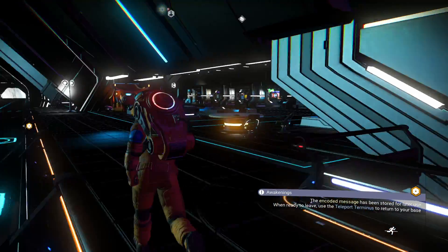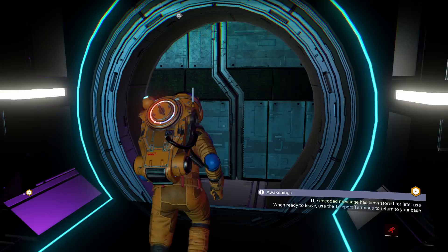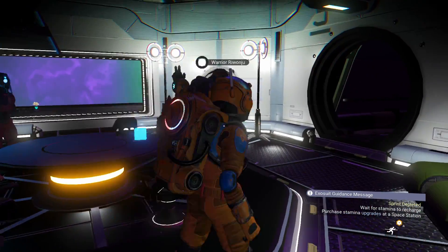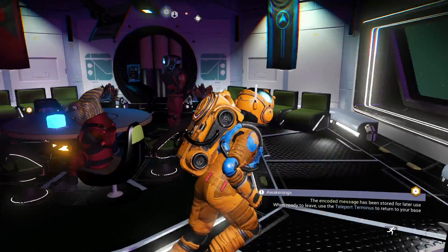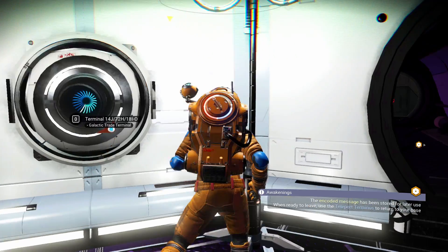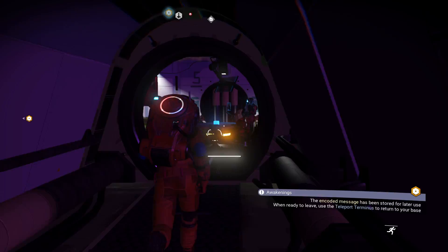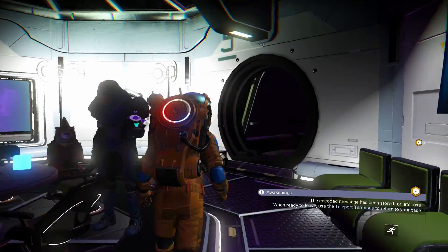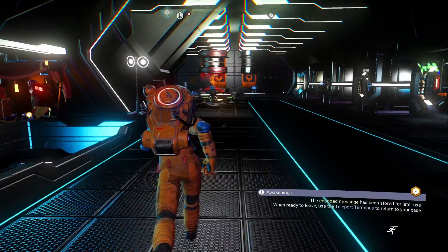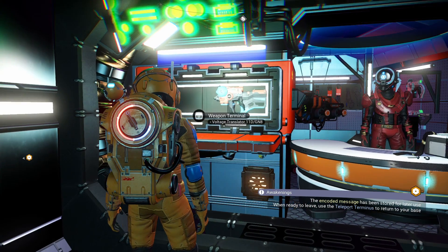Let's see if there's anything different up here. There's another room we can enter. Oh, there's actually a warrior, a hireling, an analyst. There's another terminal here, and then this is the room where you need the V pass. Yeah, this is basically what I remember — like a room with NPCs and then a room where you needed the V1 pass. The space stations have definitely changed a lot.